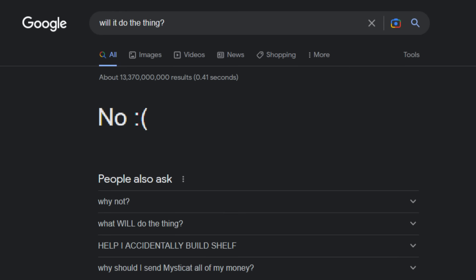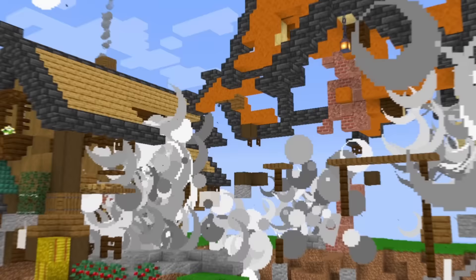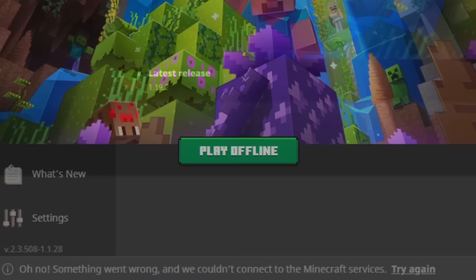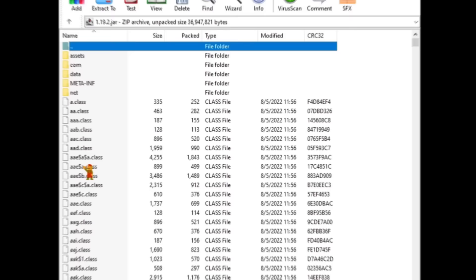I was starting to think it'd be impossible to delete any files for Minecraft without modding it, but then it hit me. The way that Minecraft repairs itself is by looking for missing files and then downloading anything that's not there from the internet. So I unplugged it. If Minecraft can't connect to the internet, then we can start the game in offline mode, bypassing all of the missing file checks.